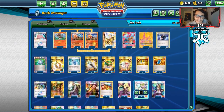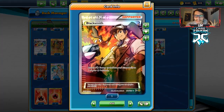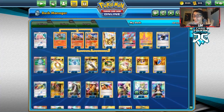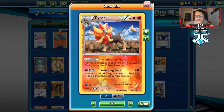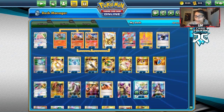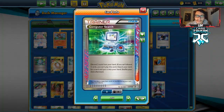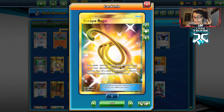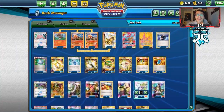I'm playing one Battle Compressor — you can Battle Compressor away stuff to grab with Blacksmith. I'm not playing Welder; I went with two Blacksmith instead because Blacksmith lets you put two Fire Energies from the discard onto Pyroar after you discard with Scorching Fang. I've got one Computer Search, one Escape Rope — very useful for moving things out of the active, like if you accidentally started with Lele or Reshizard.